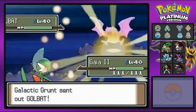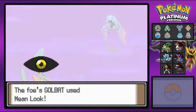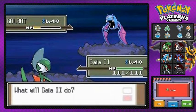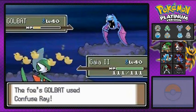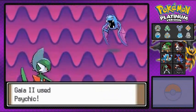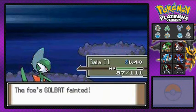Hopefully Gaia number two will do the trick. Golbat — Psychic attack. Golbat uses Confuse Ray. We're confused and get hurt. We snap out of the confusion and Psychic hits again. Golbat eliminated.